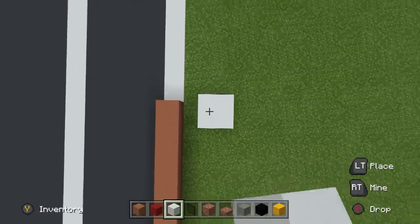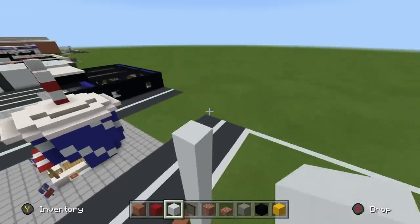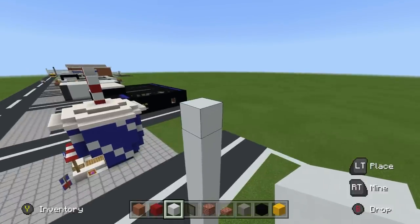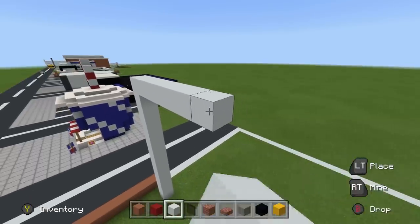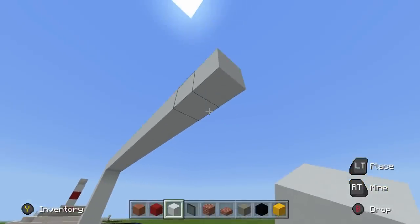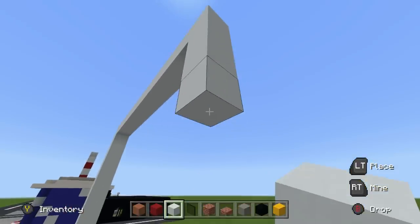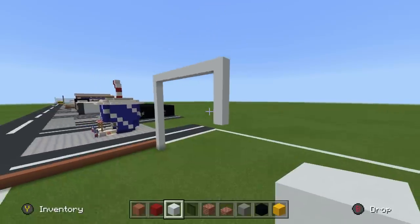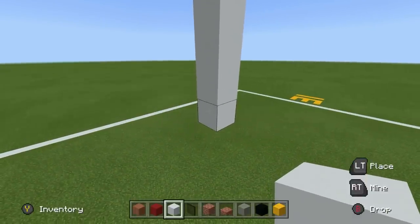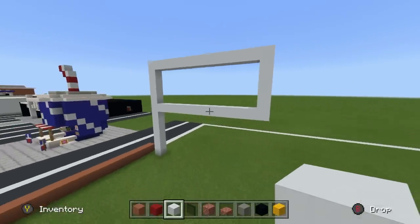Extend that 12th block to the right again by 12, and then extend downwards by 5. Then connect that 5th block all the way going left to form a solid shape. Take the upper corners of the white concrete area and extend them each backwards by 13. Then you can extend that 13th block across and simply connect it all the way over to the other side. Take this back corner and connect it down to the ground as well, going for a very parallel shape to what we have on the front.